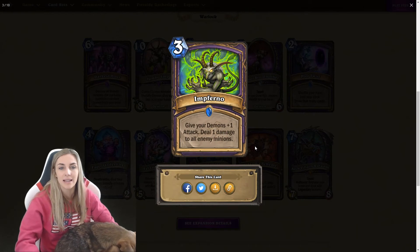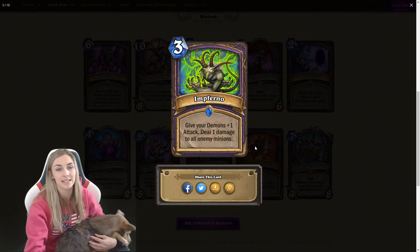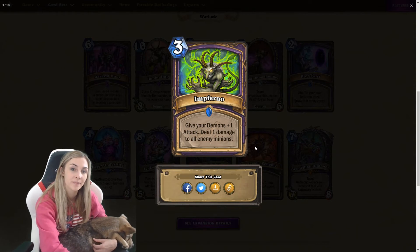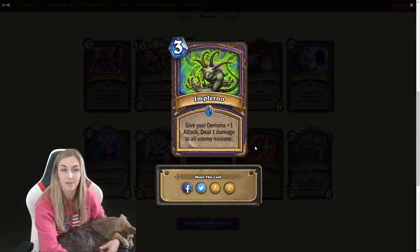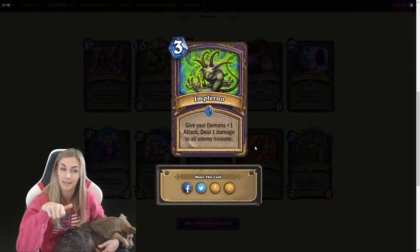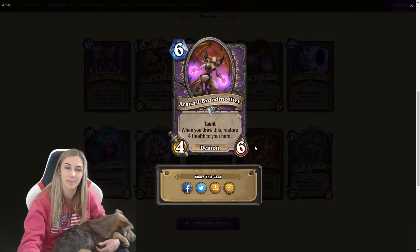Three mana Inferno: give your demons plus one attack, deal one damage to all enemy minions. So deal one damage to all enemy minions — that's AOE, that's good — and then give all your demons plus one attack. This seems strong if you're playing zoo because there's not a lot of AOE you're going to run in a zoo deck. If zoo takes off, this will definitely be in it — like a demon zoo.